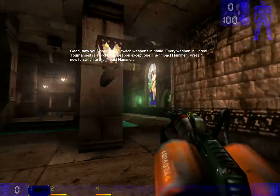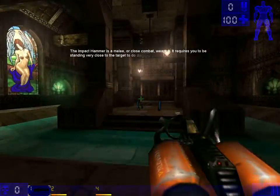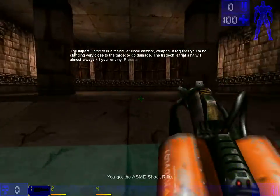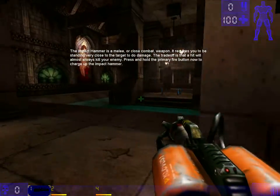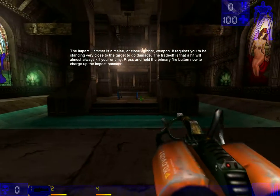Every weapon in Unreal Tournament is a projectile weapon except one: the impact hammer. Press 1 now to switch to the impact hammer. The impact hammer is a melee, or close-combat, weapon. It requires you to get up close to the target to do damage. The tradeoff is that a hit will almost always kill your enemies. Press and hold the primary fire button now.